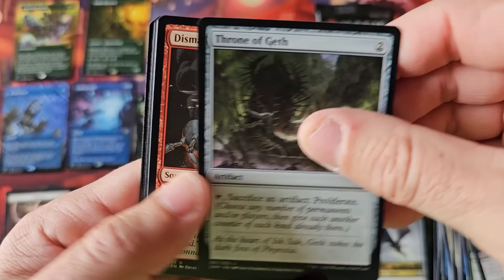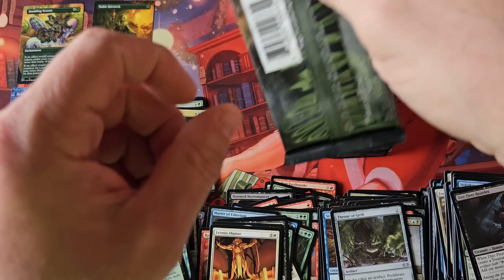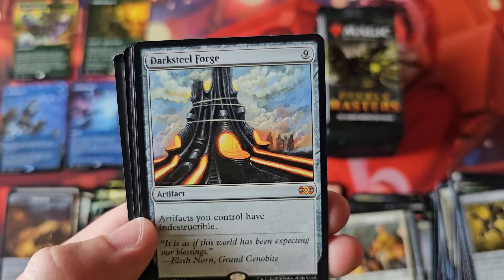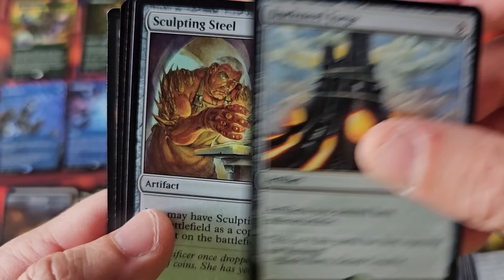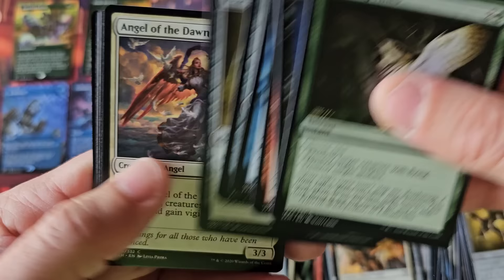Dismantle, Sphinx, Rage Reflection — a little double card there. Divest. Fatal Push. Darksteel Forge, Blinkmoth Nexus, Inkmoth Nexus — all these different little hits. Sculpting Steel. Good foils. We're getting killer foil commons and uncommons, but we are not getting good foil rares or mythics — if any at all. Very, very few.